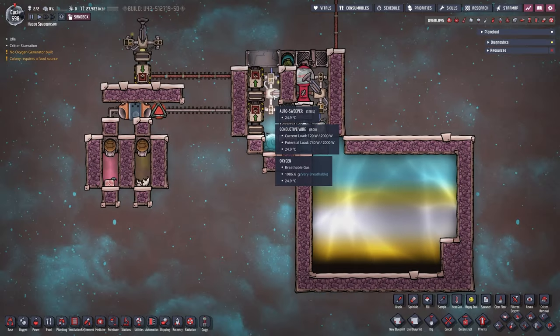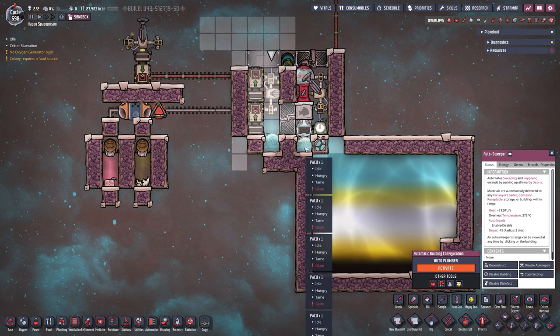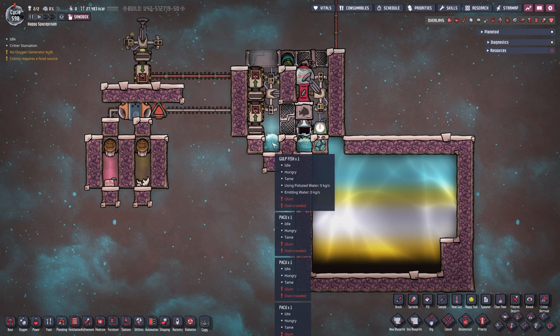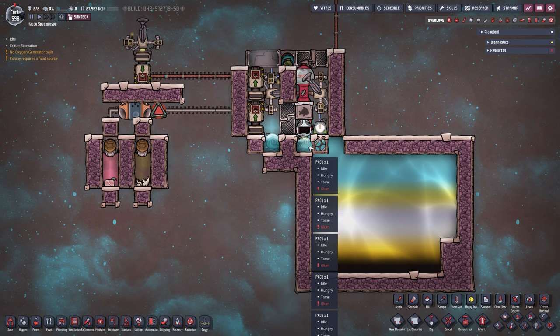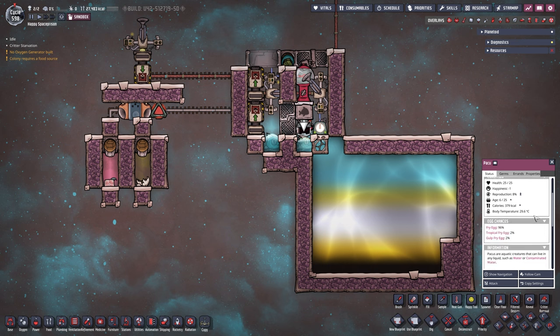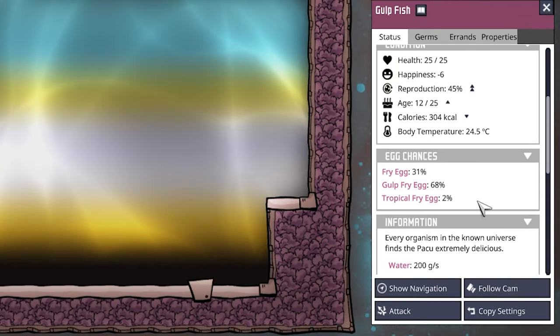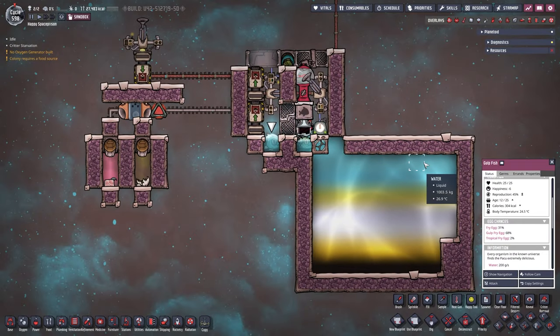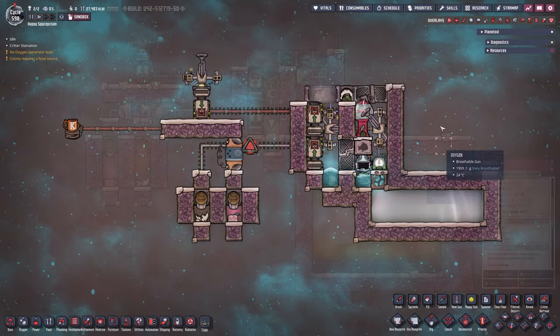The auto sweeper on the left can reach the tile inside, so if something dies we can still get the meat out — 11,000 calories worth. There's even a goldfish in here, but that doesn't matter: at the end of the day pakus will overwhelm because fry eggs are at 96% while goldfish eggs are at 31%. Eventually the goldfish will die out, as long as we keep the water temperature halfway regulated.